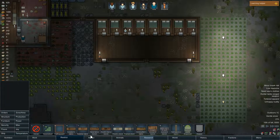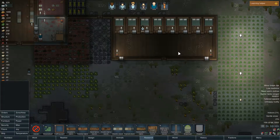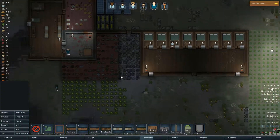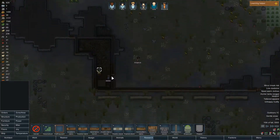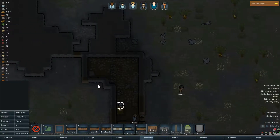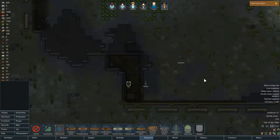Let's see - how do I grow the hydroponic basins? We'll make them here because this is just open space, so it'll be close to home. And we'll try to make this prisoner feel a bit at home - maybe give him some heating so he won't just get frostbite and die. So yeah, let's get right into it.